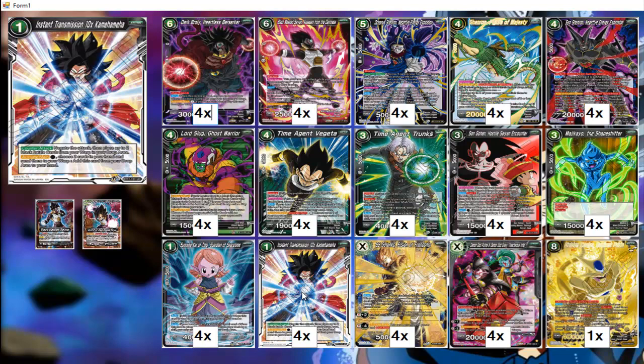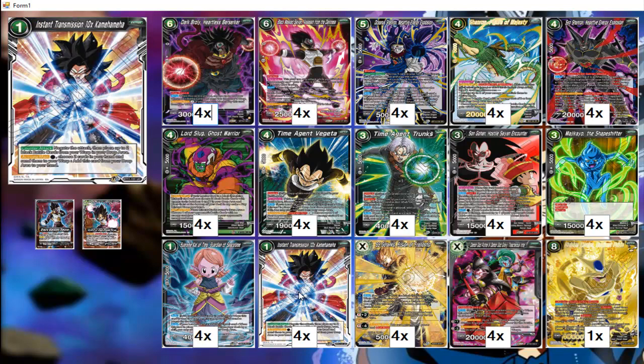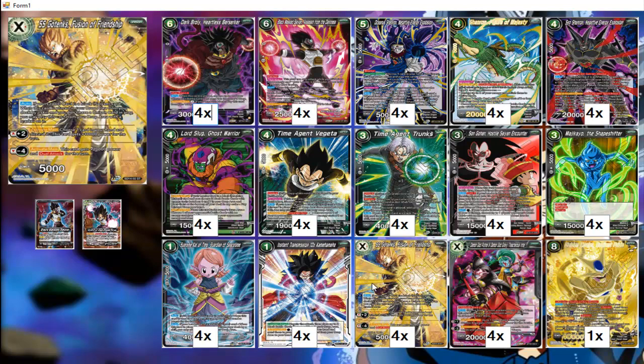Instant Transmission Ten Commandment — you can negate an attack and then place up to two black battle cards from your warp into your drop area, helping you recycle anything in your warp, especially Dark Broly. It also has an active main: pay one black energy, choose two cards from your hand and send them to the warp, then add this back to your hand — a reusable negate that also works well with burst decks since you can always get it back from the drop.